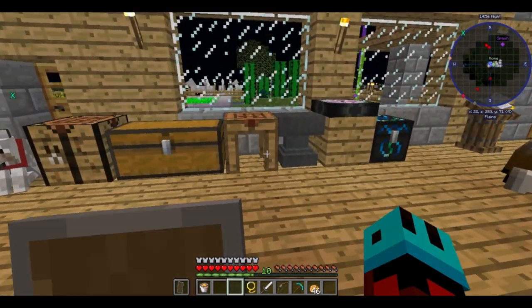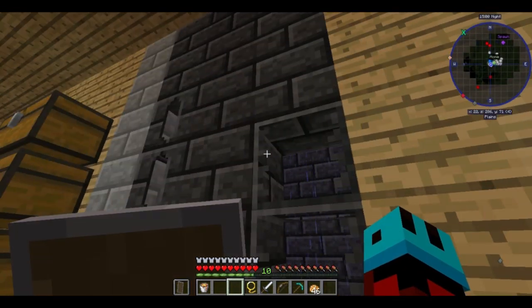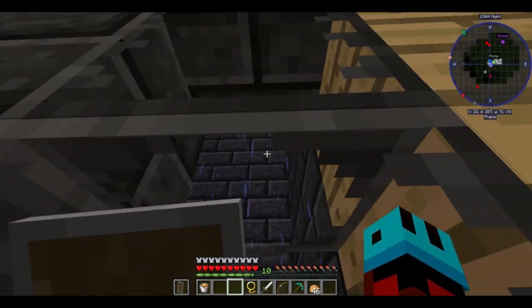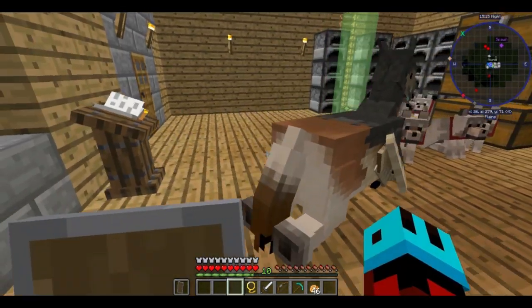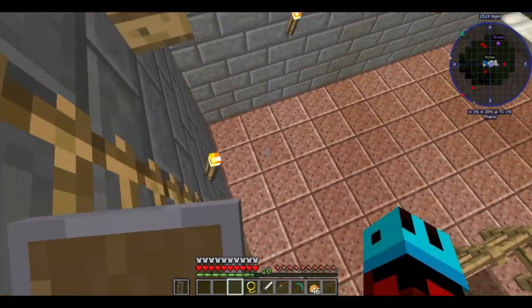Okay, everyone, and welcome back. So in our last episode, we made a whole bunch of seared brick, and as you can see, it's still raining outside, which I find highly suspicious. But as many of you may or may not know, lava requires a lot of stuff to be generated using EMC.